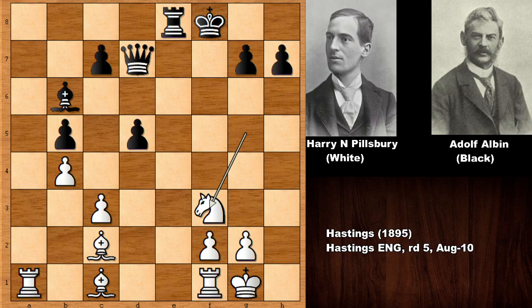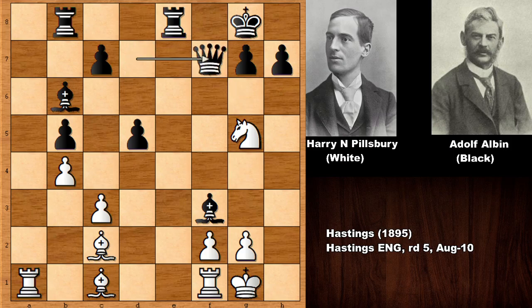Maybe Albin should not have captured back with the Queen. But in the real game we have Queen takes on F7, Knight takes on F7, King takes on F7, and then capturing the Bishop. Basically, Pillsbury is a piece up. Can you see the best move in this position? Always look for in-between moves. This was not a blitz game — both players had many minutes on their clock, classical chess. But incredibly, Albin captured the Knight, which was the mistake of an amateur — this is actually losing a piece.